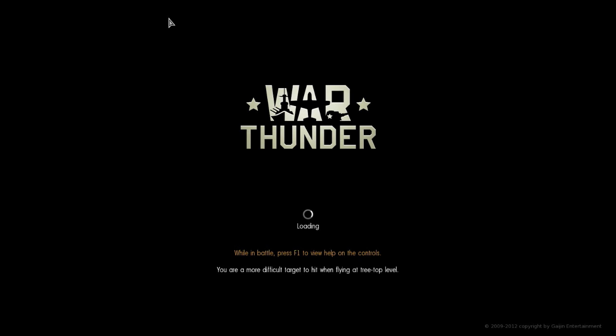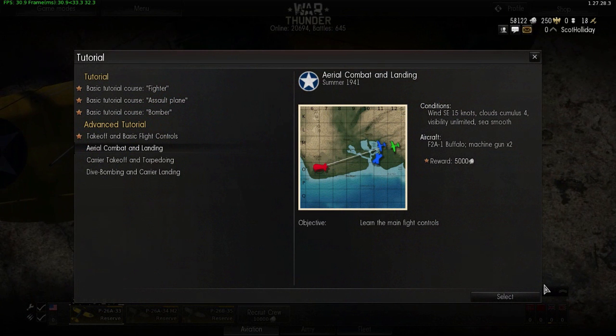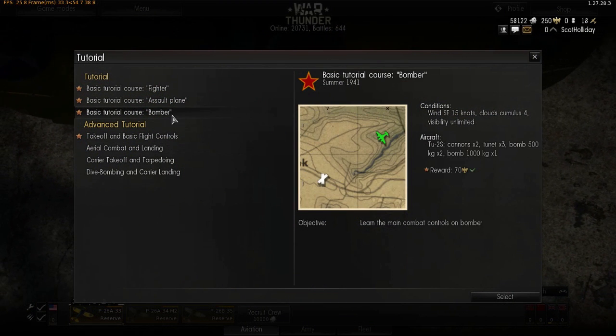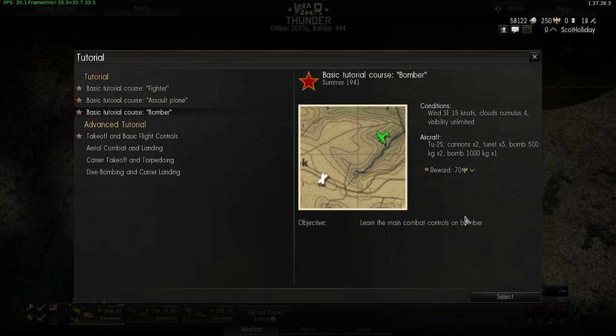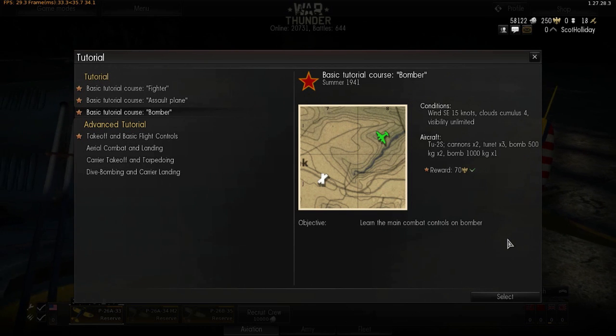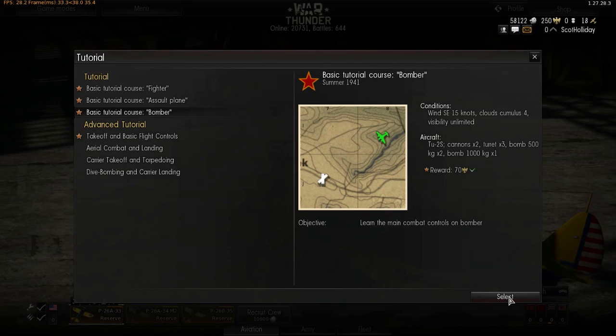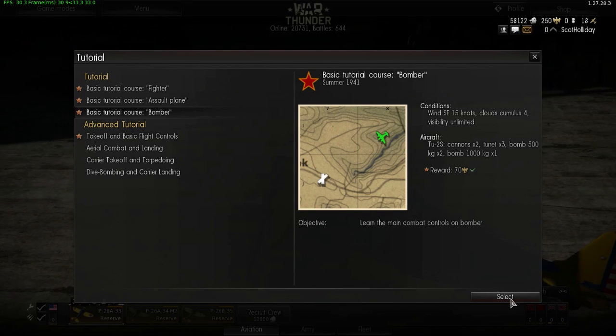Mission accomplished on that one. Moving on to the next tutorial, which is the bomber course. We've got the Tu-2S — two cannons, three turrets, two 500-kilogram bombs and one 1,000-kilogram bomb. It's a nice heavy bomber. So let's get stuck into this one then.